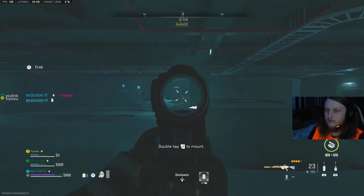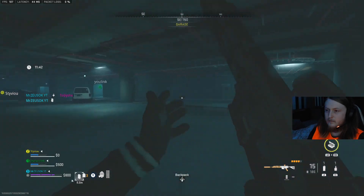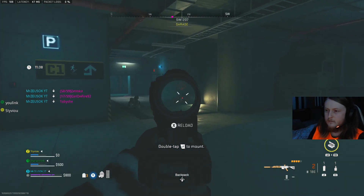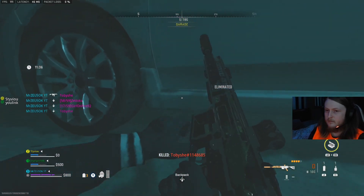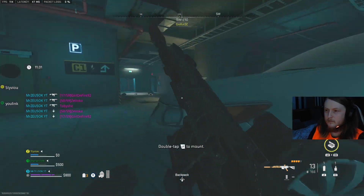Yo, what is good people, here's your boy Zeus. Today we're back with another DMZ tour guide — this one's going to be the Labs Investigation. All you've got to do is go to Building 21. If you don't know how to get a key card, you can buy it from a buy station for like 40,000, or you can loot supply drops which spawn on Al Mazrah or Ashika Island, and hopefully they'll have a Building 21 key card.